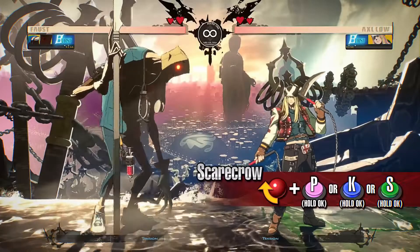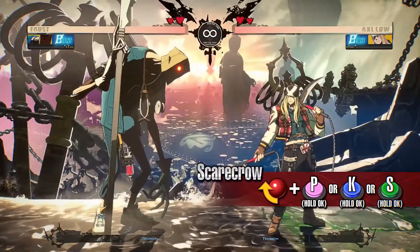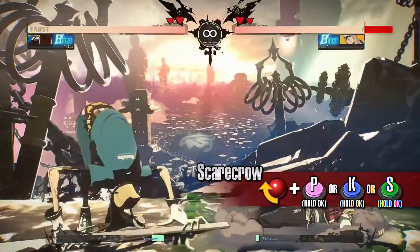Scarecrow. Faust disappears and does a surprise attack. You can choose a position where Faust appears to confuse your opponent. It is especially powerful when you use this move right after throwing an item.